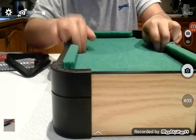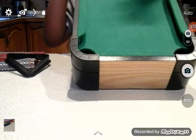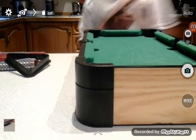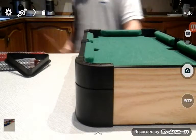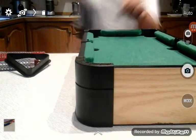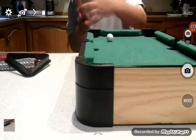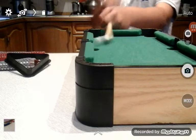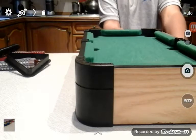You have a stick, and you have a white little ball. What you have to do is put your fingers like this — you stick the cue between your fingers and then shoot. You need to have all of the balls set up just like this.